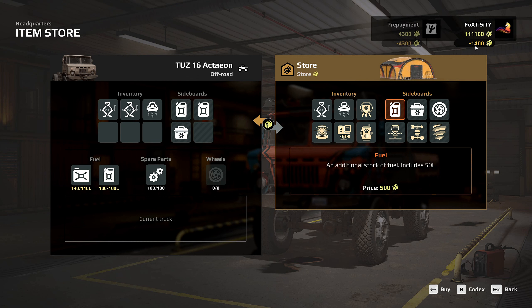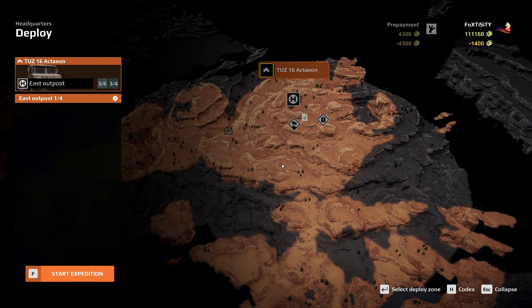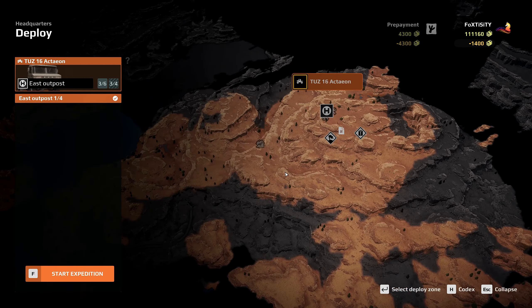We'll use just this one truck and deploy it. We're starting here at the East Outpost and we need to head over to pick up our archaeology sets — I always hate that word. There is a spare set we can pick up nearby, but we won't need it. Let's just grab those and then you'll see what we need to do.